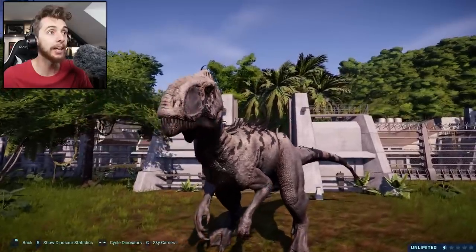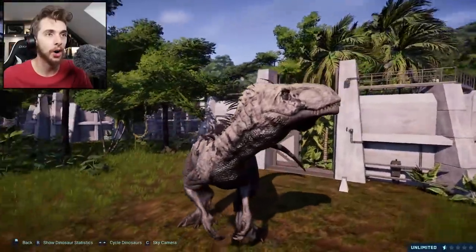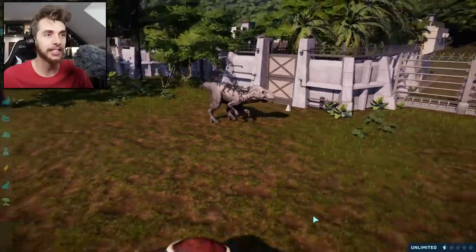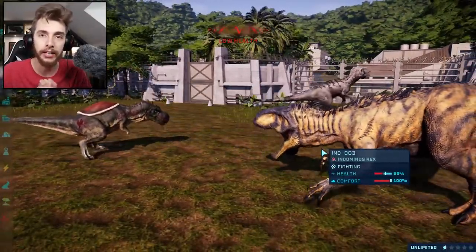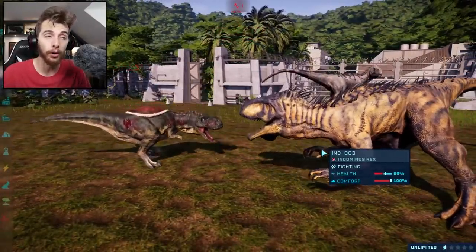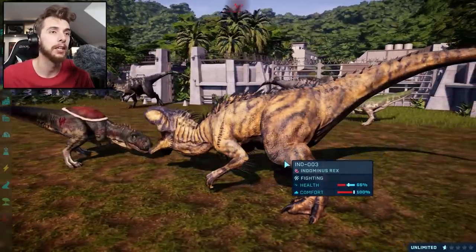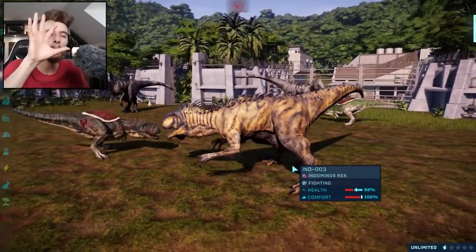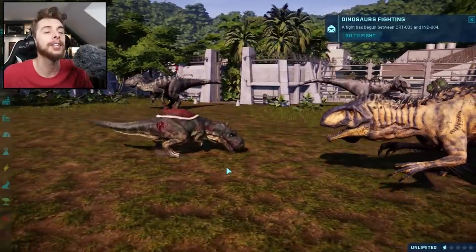It looks like a bird, but it's absolutely huge and ferocious! That is scary — it looks like an alien! So yeah, if you didn't know, Malasaurus was one of the initial concepts for Indominus Rex. This one in particular was one of the first ones. I can vividly remember it with the gray background behind it.